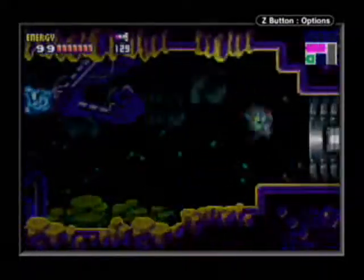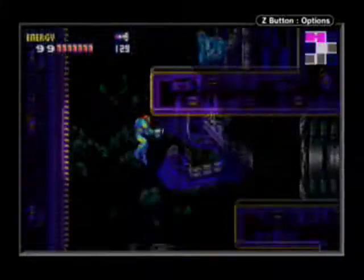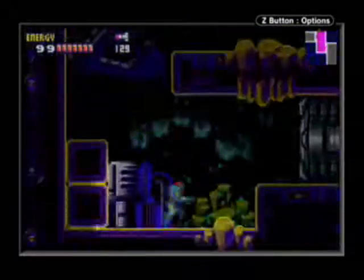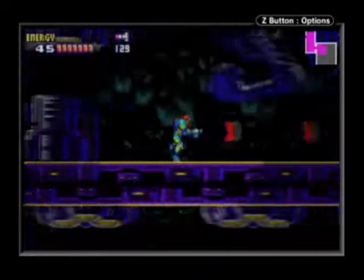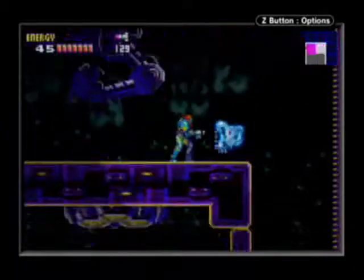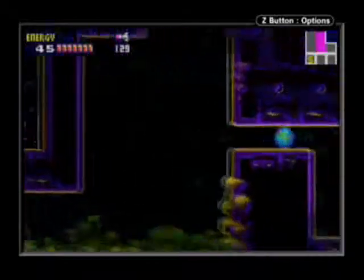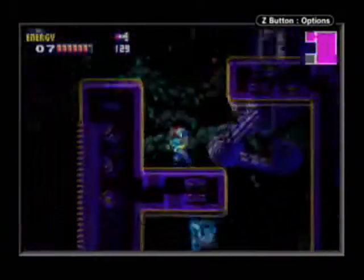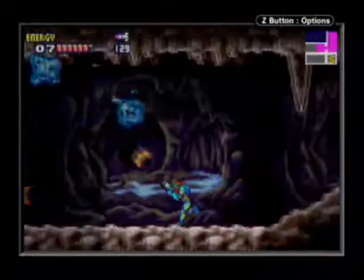You're going to want to fire your beam a whole bunch at random, because you can just run into Blue X. I expect to get hit by at least one Blue X. Don't head into either of those two side rooms yet, because there's just a mess of Blue X there. I told you — Blue X hurt. Ow! Even after you stun them, you still can't touch them, otherwise you'll absorb them.